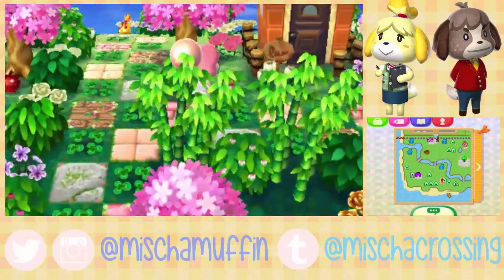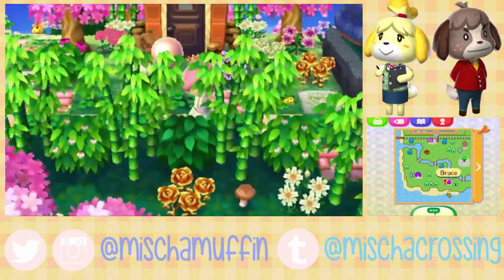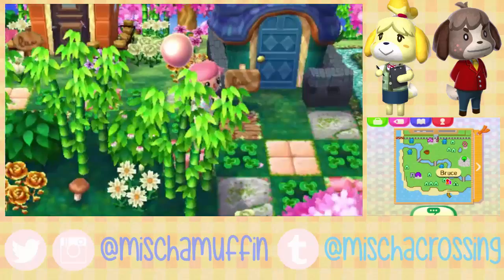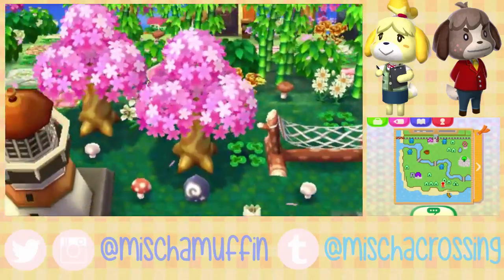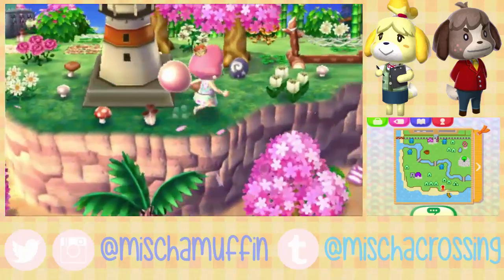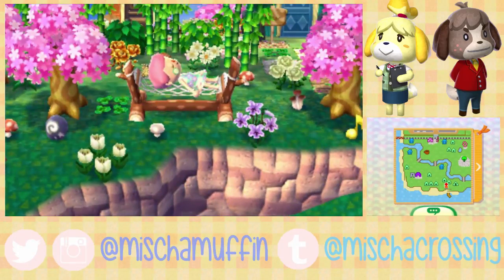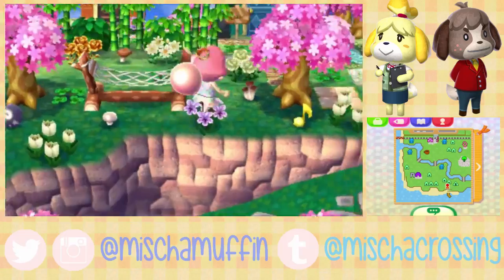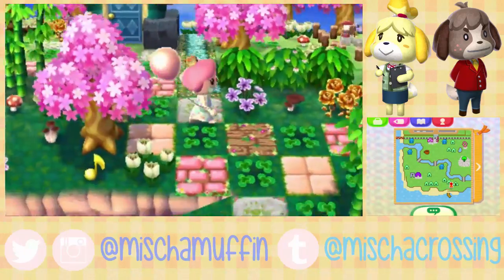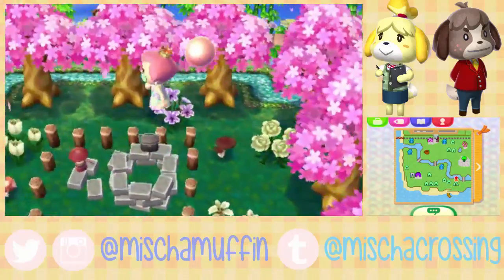Over here really quick we've got Lopez's house and Bruce's house — very blue. Down here there's a lighthouse and the hammock — looks so relaxing. On down here is the campsite with the little river going around it.